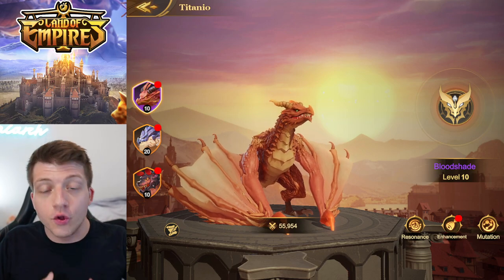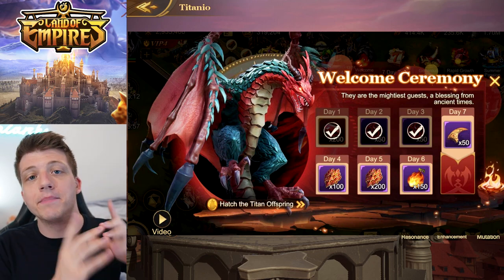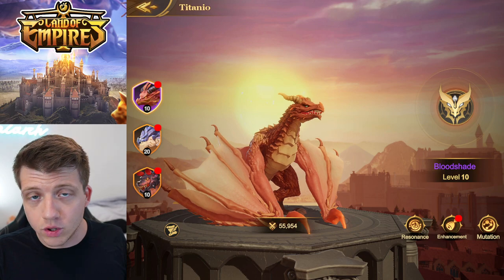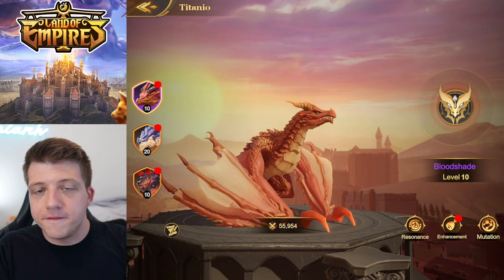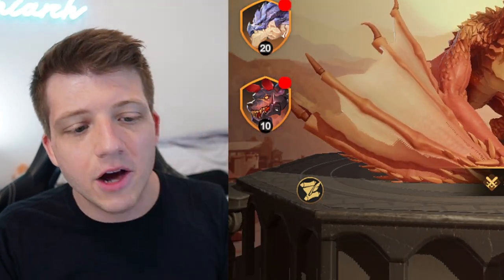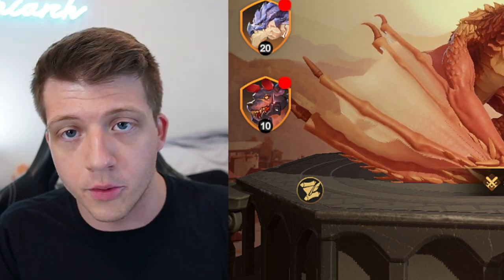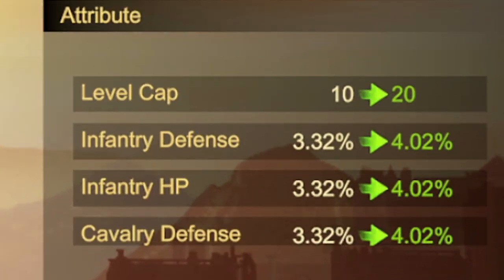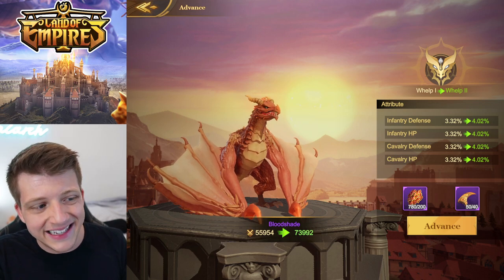When you first create an account in Land of Empires, there's an event called the Welcome Ceremony. That seven day event is how you get Bloodshade for free — everybody gets access to this super cool looking dragon just by logging in. By day three, you'll have Bloodshade fully unlocked. Adding him to your army instantly gives your troops a stat buff.